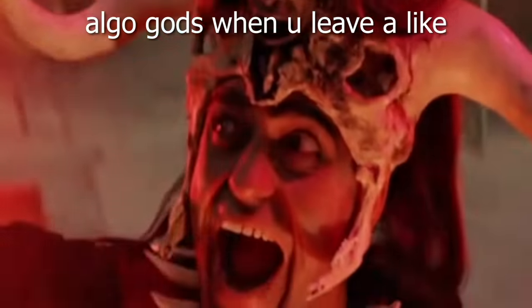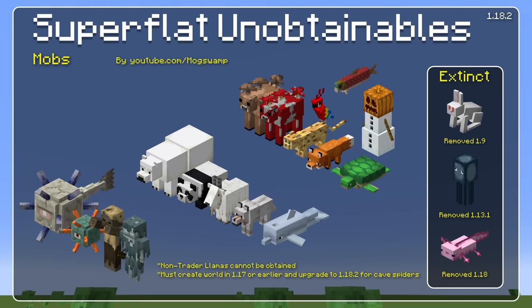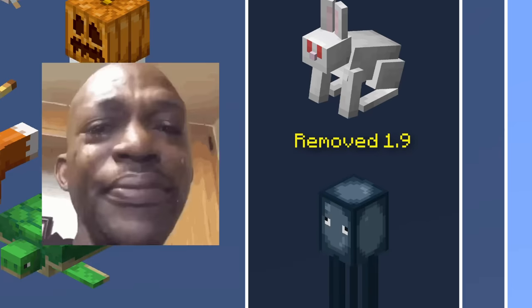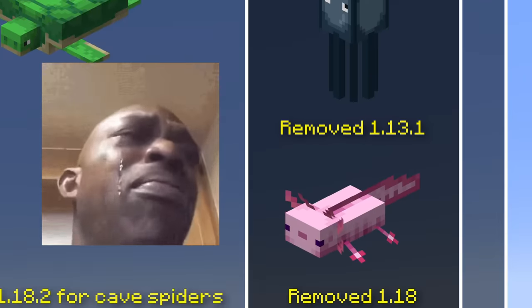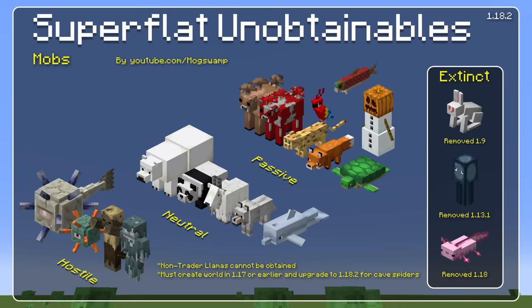Starting off, we have the unobtainable mobs, and I've gone ahead and sorted them into passive, neutral, and hostile. There's also a section for the extinct mobs, which are mobs that were once available on superflat but are no longer available. I'm only counting things that were available in full release versions — no weird snapshot exploits.